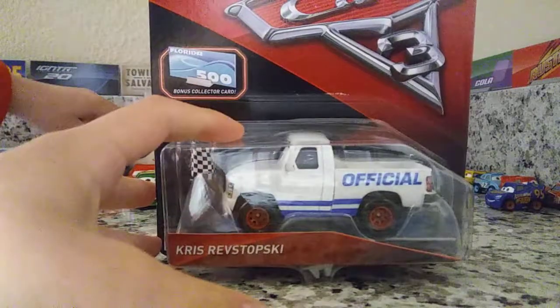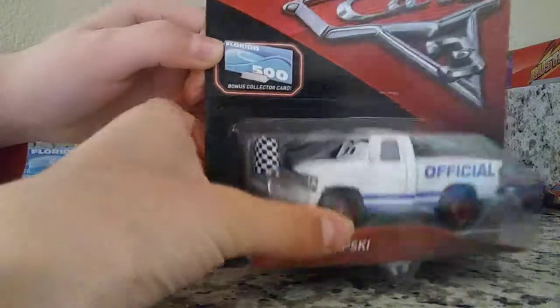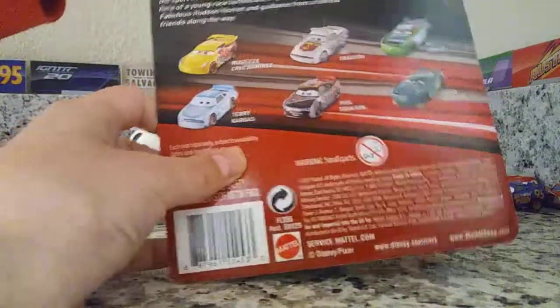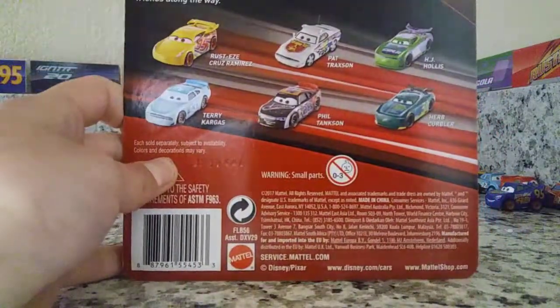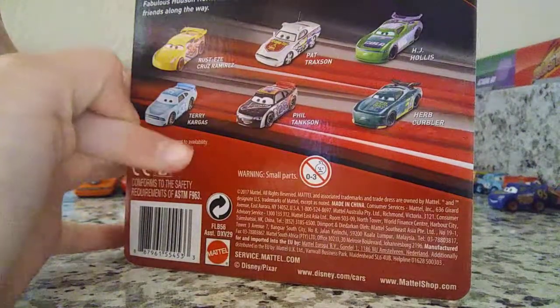It says here 'Chris Rostofsky' in white text and a red name tag. She is from Case T — yes, it is a she. In the back, it has Rusty Scrooge, Mirrors, Patrax, H.J. Hollis, Terry Cargass, Phil Takes, Hit Herb Kerbler, and yeah.